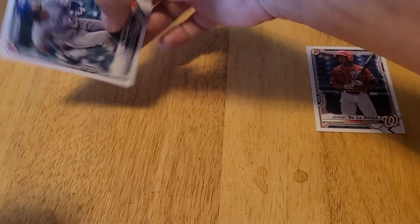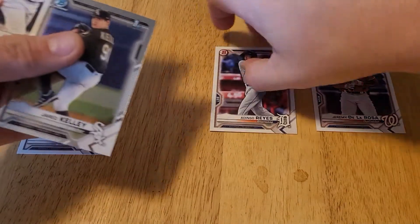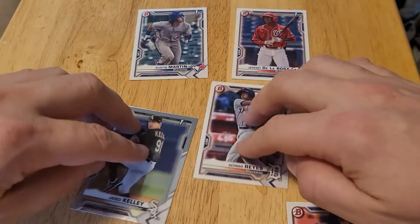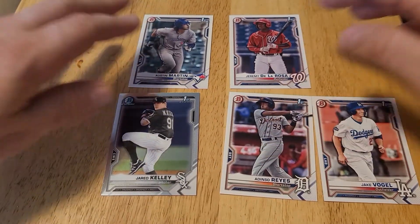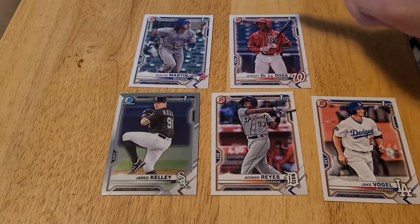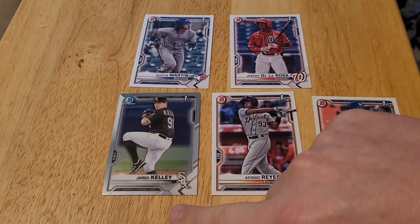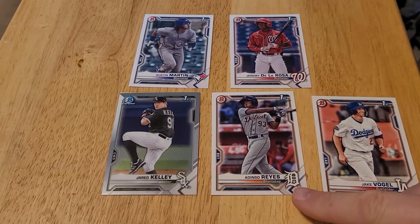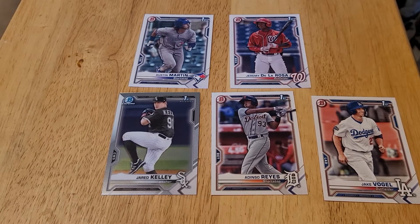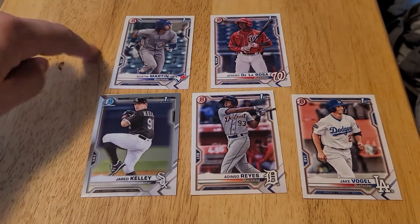So I think we did pretty well here. That's everything from this box. The highlights are the Austin Martin. These are all our First Bowmans: Austin Martin — the top card in the set, probably — Jeremy De La Rosa, a Jared Kelley Chrome First Bowman, Edinson Reyes, and Jake Vogel. So we got five First Bowmans out of the box. I'm pretty happy, especially to get the Austin Martin.